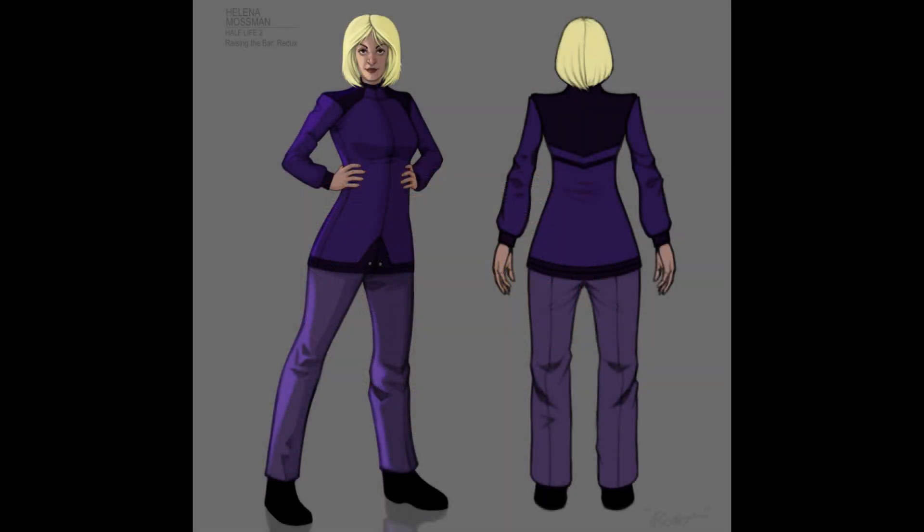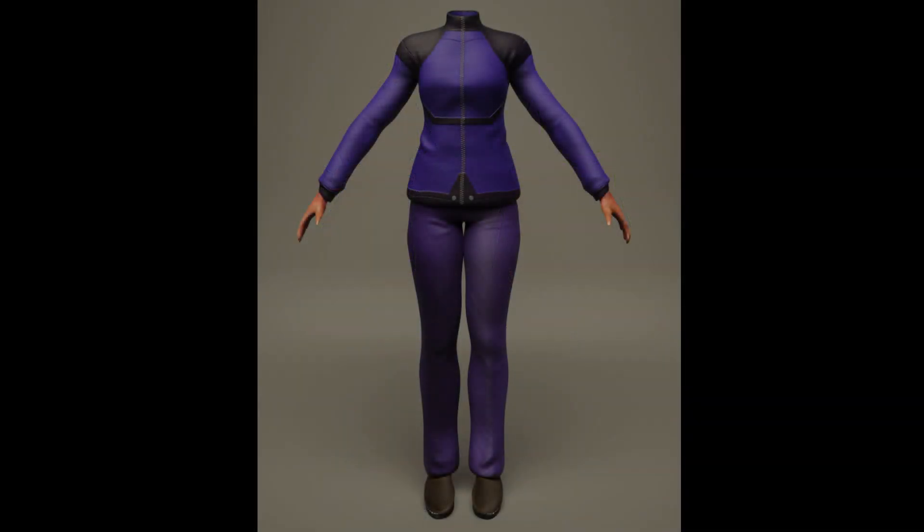An iconic character from the cut content years, Mossman's predecessor seemed crucial to remodel given her important role in Kleiner's lab. Whilst we still have ideas for refinement to her overall look, Robert's concept art nailed the initial design and was more than enough for Mohammed to develop. Mossman was the first character model modeled by Mohammed for the mod, and a lot of work was spent refining the workflow of the model. We have ideas to maybe go back and refine it at some point, given Mohammed has learned a lot about working with Source and we've learned how best to make use of his creations, but for now we're happy with this result for the demo.